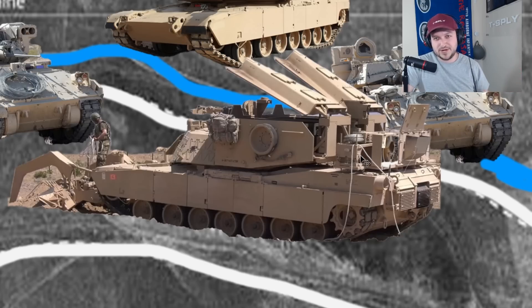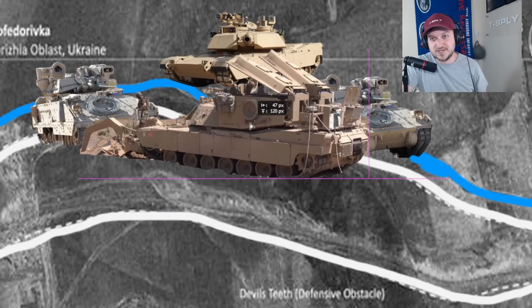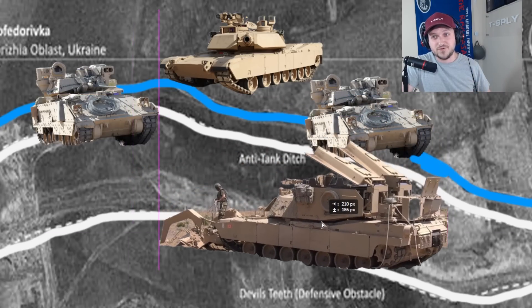Here is the assault breacher vehicle, and this vehicle was quite literally made to do this job — this is its bread and butter. It looks like an Abrams tank because it's built on an Abrams tank chassis, but it also has this plow made by the British in the front. And on the back, we have these mine clearing line charges. What really needs to happen is getting this plow in and leveling things off so that other tracked vehicles can get through the anti-tank ditches.